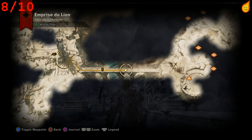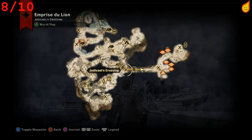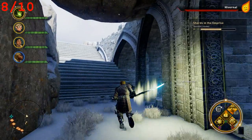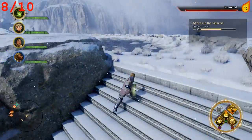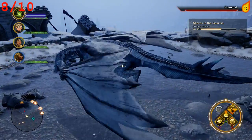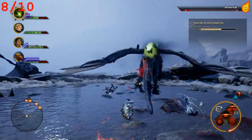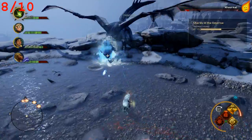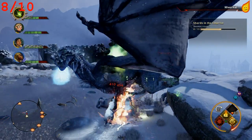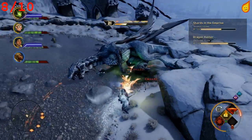Dragon number eight is the Hivernal in Emprise du Lion, a level 19 frost dragon. To access it, complete the operation 'Restore Judicael's Crossing' — go to the bridge, place a banner to unlock the operation, complete it in the war room, then head to the top of the tower where the marker is. As a frost dragon it's weak to fire, so use fire skills and a fire mage. It will slow your characters, there are no adds, but it flies frequently with a variety of aerial attacks.